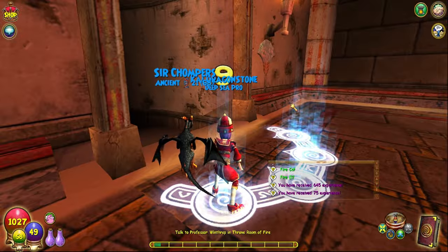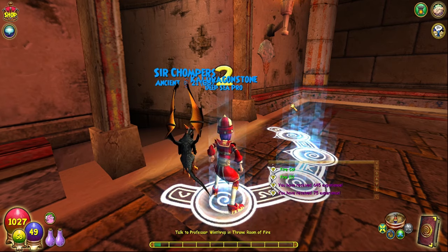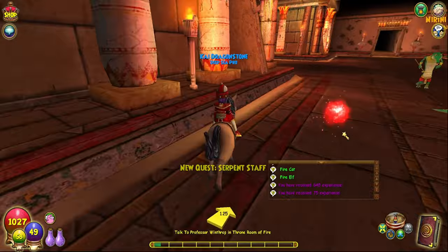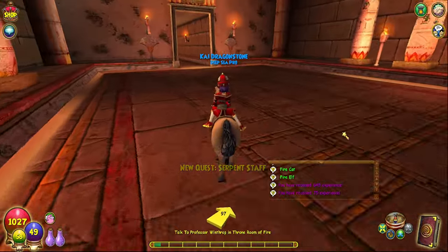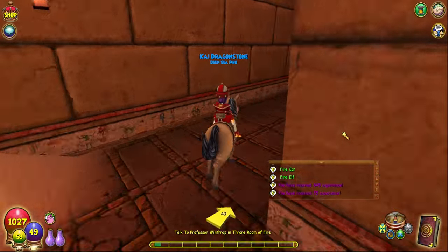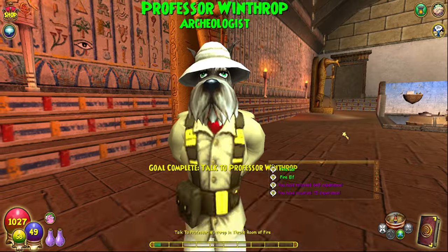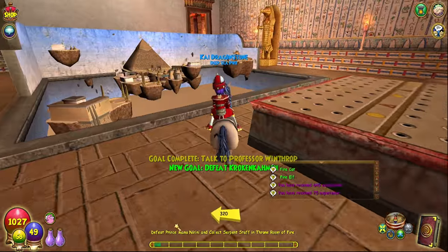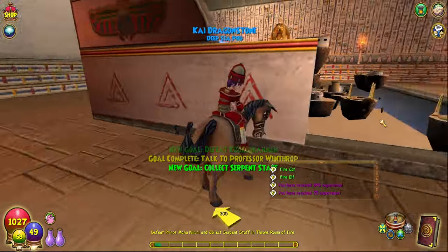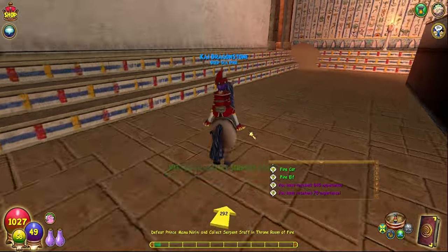This only has like two - I think it's the prince, and then it's... not Krakotep. What's his name? I forgot his name. Basically, you defeat his son and then you defeat him. Oh yeah, Prince Manu Narini, and collect the serpent stack. Funny is, that's where the Order of the Fang is. I love this model - this is such a really neat thing that they did.